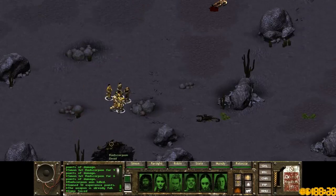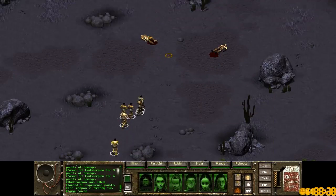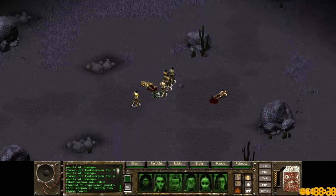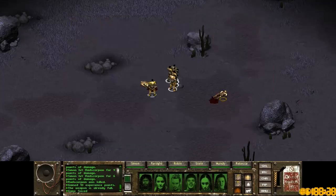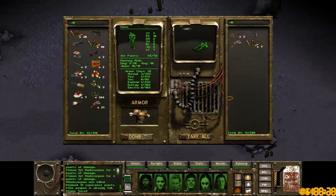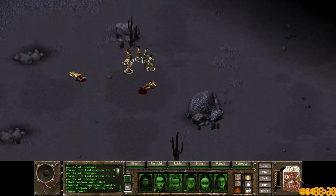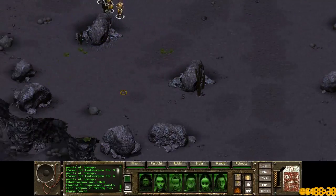Oh actually I think they actually have loot. Let me just check. In Fallout 1 and 2 I think they have a poison stinger that you can loot and sell for money. Not in this game though. Oh look, there's like guns and radix and ammo. That's cool. Spears and stimpaks. That's worthwhile. That's why we come up here — that's why we want to check everything.